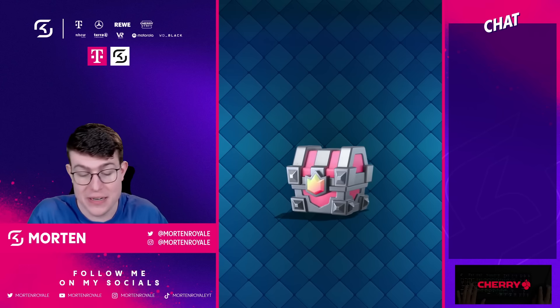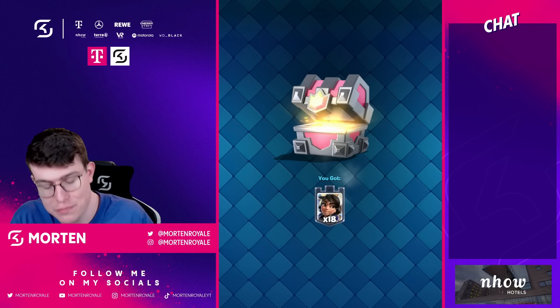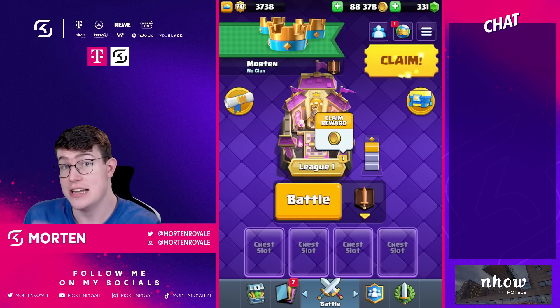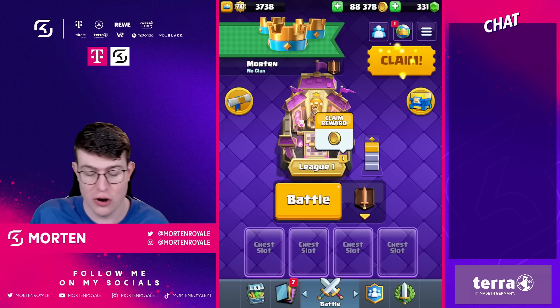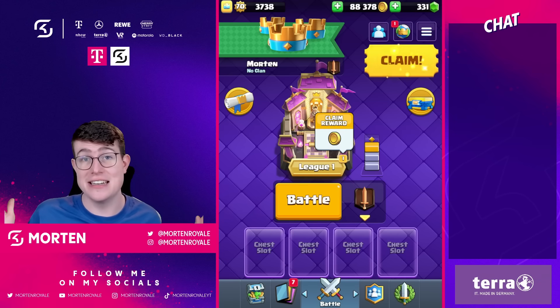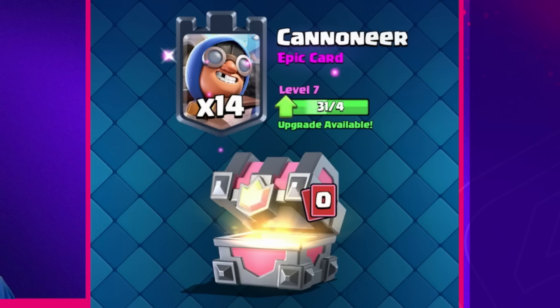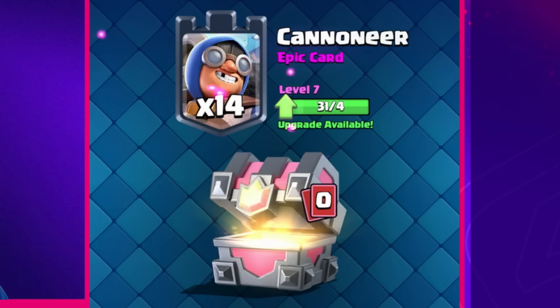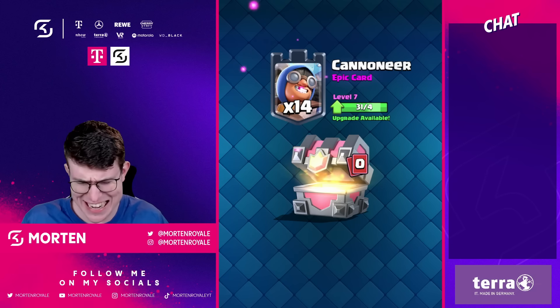Let's open the chest as a prime example. This time we got the Princess because she's a common card — it's way easier to get her compared to the Cannoneer. Opening a few more chests, at this time we got 14 Cannoneers. There's no 100% confirmation yet on how it will be added to the cycle, and it's going to be a really interesting road to get it leveled up.